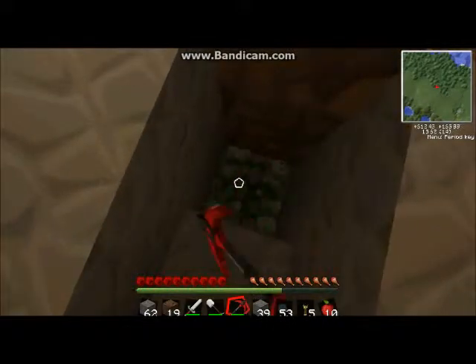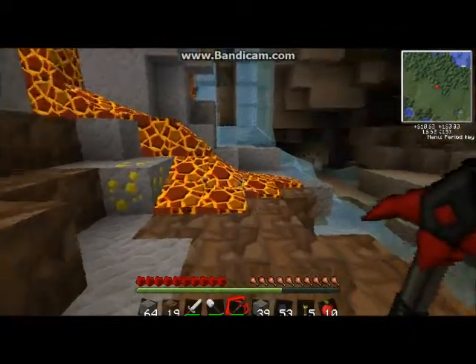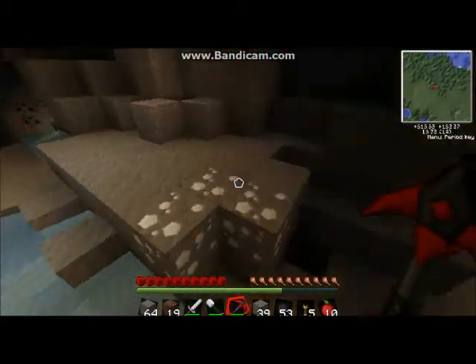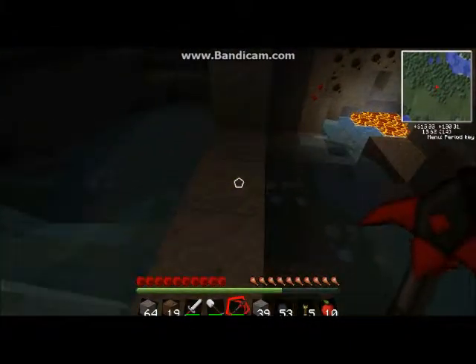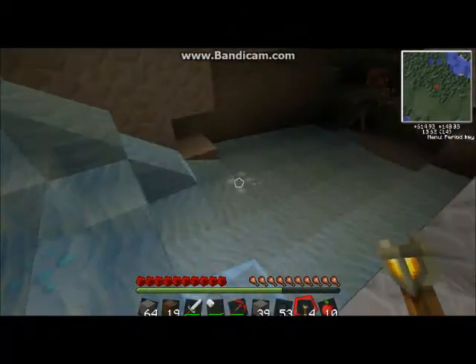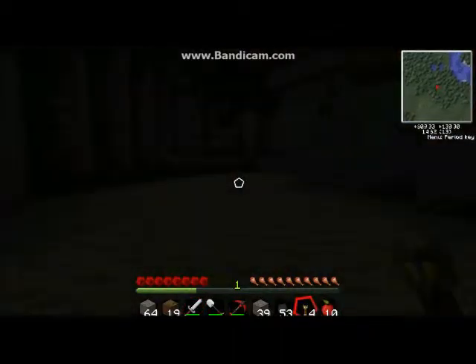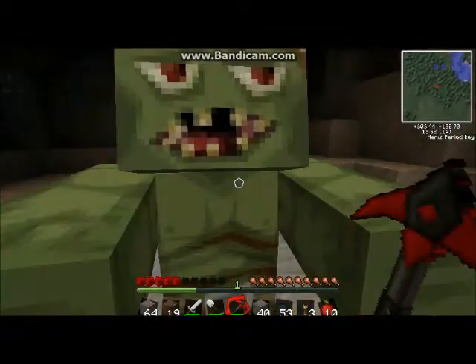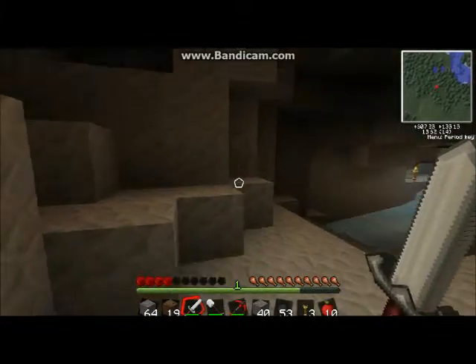Look at that, get them all down here. Hopefully I'll get lucky and find some diamonds soon — that would be awesome. That tin always looks like diamonds to me, I always get excited. Running out of torches. More redstone. I need to make some mine shafts — nice.